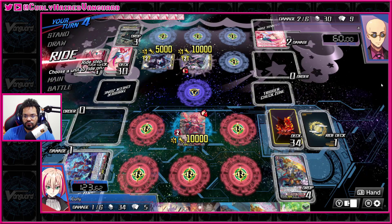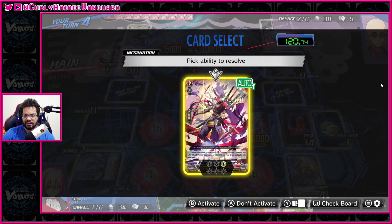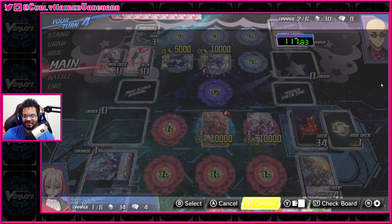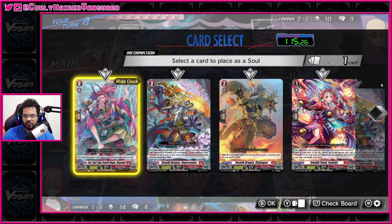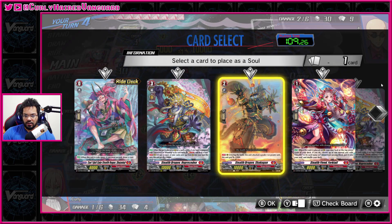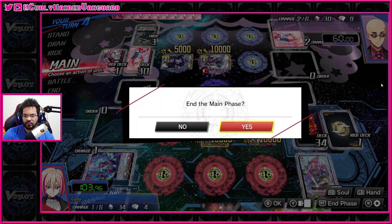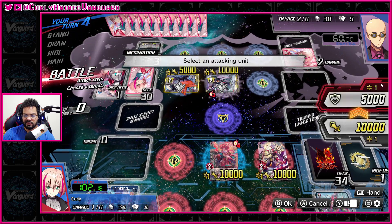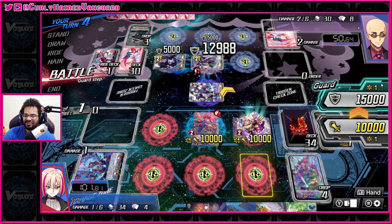I don't think we want to reveal anything because I don't want to lose a persona ride. We're gonna use the stealth dude here to put into our soul — put one in the bottom of the deck, we have one already in soul. I would rather put them both in the bottom. We're just in the early stages, trying to set up. We've got to get our soul ready so that we can put as many cards from our soul into the bind zone, so that we can copy those names and use them later on.